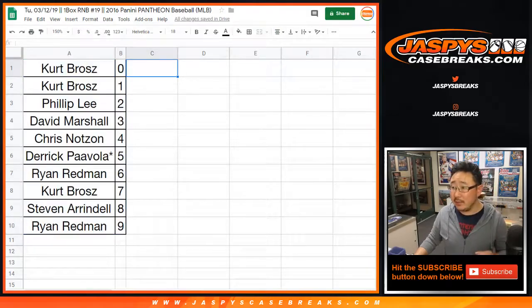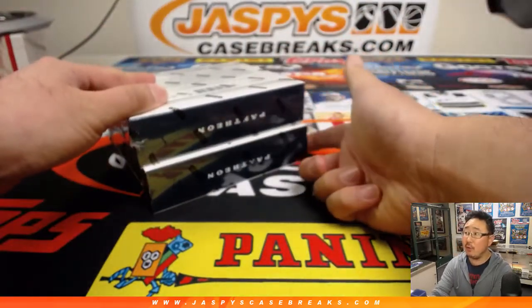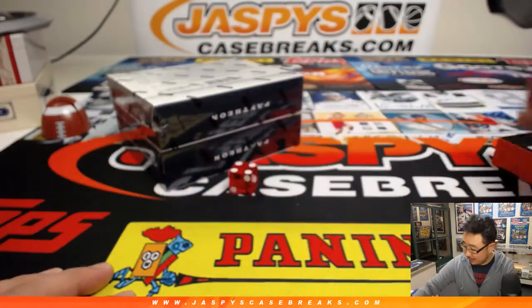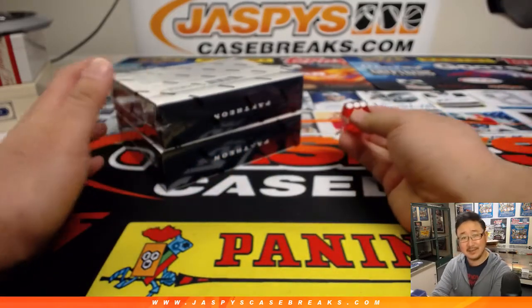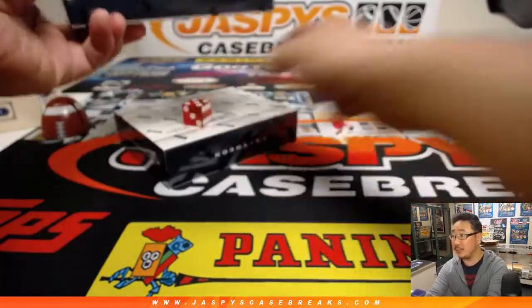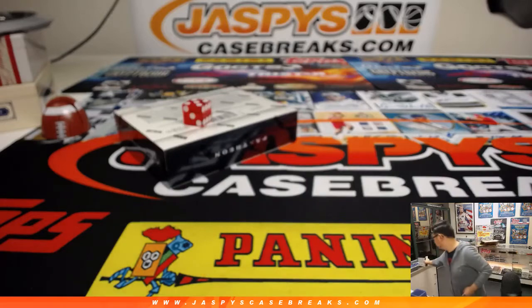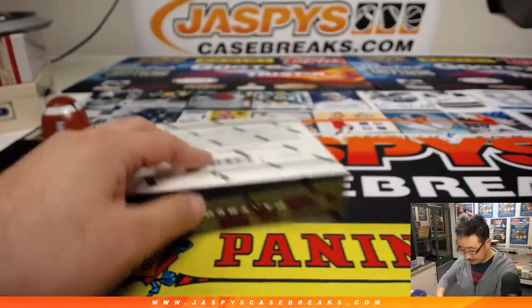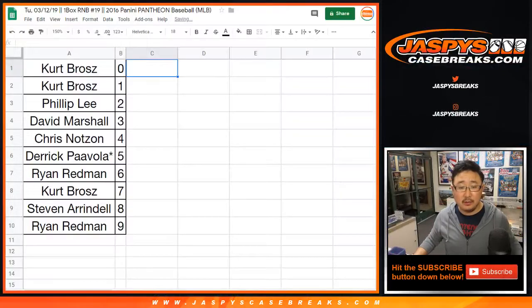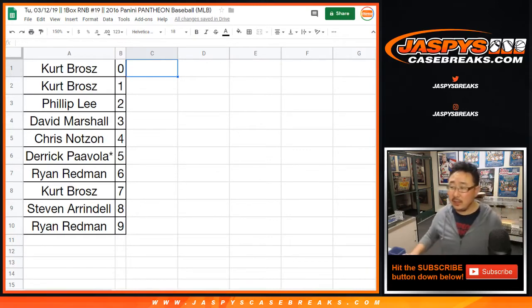I don't think there's going to be any trades. Let me just randomize or roll the die to see which box we're going to do. We have box one and four remaining. We'll roll for top box or bottom box. We haven't gotten a Yahtzee yet — all sixes. Trade window closed.